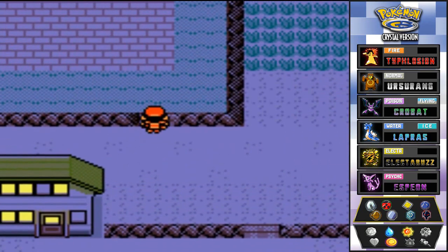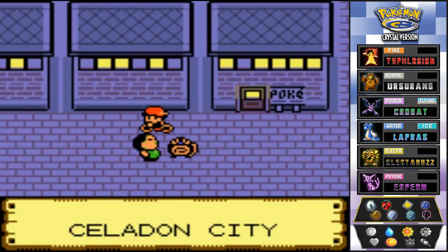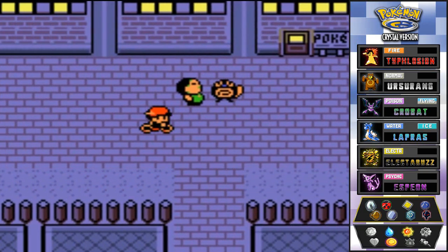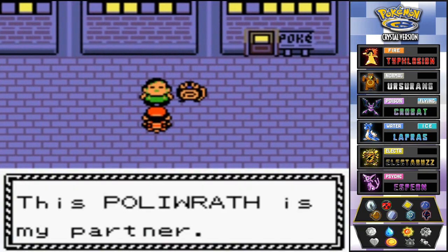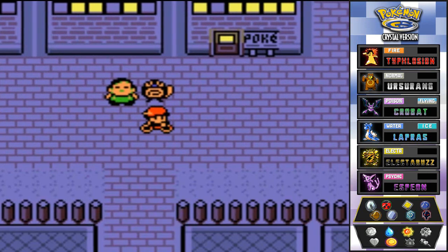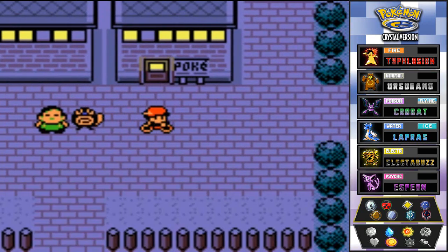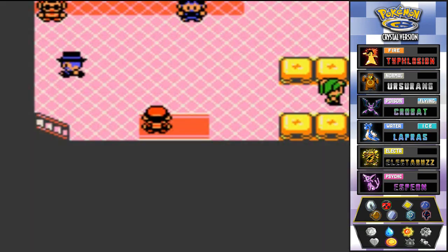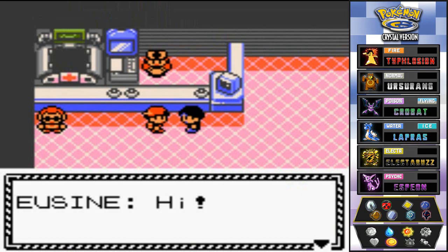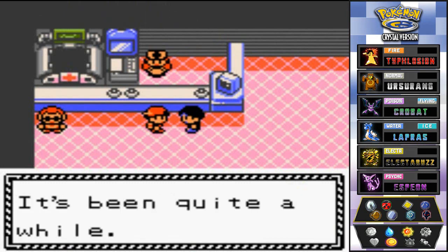Here we are in Celadon City, the greatest town in the whole wide world — or so they say. Talking to this guy: 'This Politoed is my partner.' I wonder if it'll evolve into a frog Pokémon. Wait what — Politoed? No, there's no going back from that evolution.